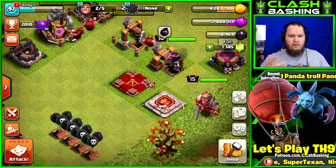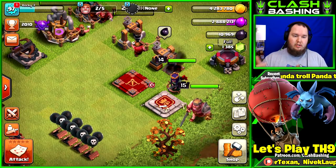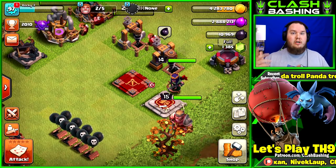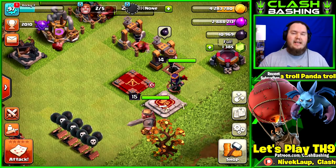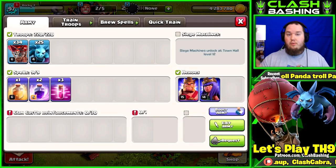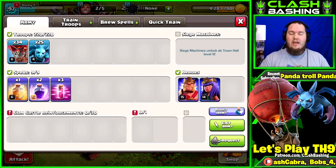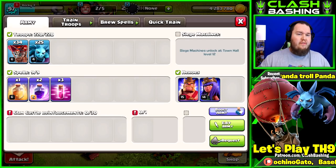A lot of you guys request: what if I don't have clan mates on when I'm farming, or what if my clan mates don't want to give me troops all the time? Well that's what we're going to be doing today — no clan castle farming — to show you guys how to use loonian super effectively without clan castle troops. If you're pumped up for it, make sure you subscribe, turn on notifications, and leave a like on the video.